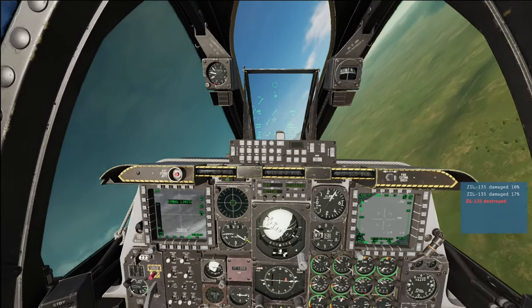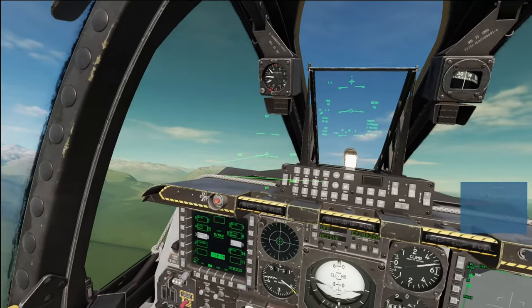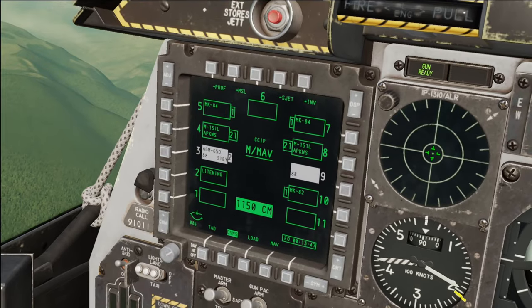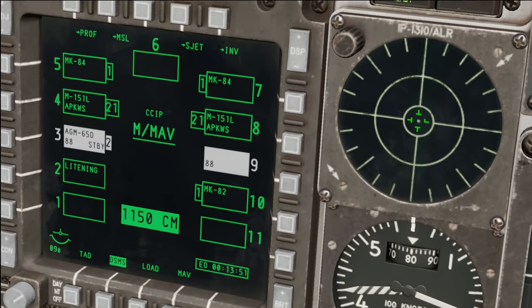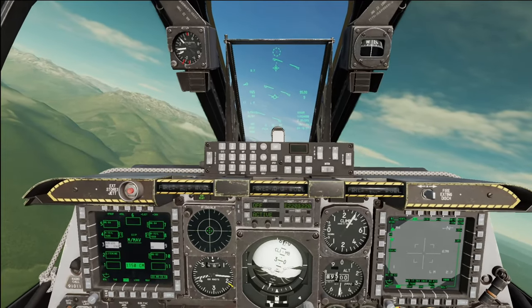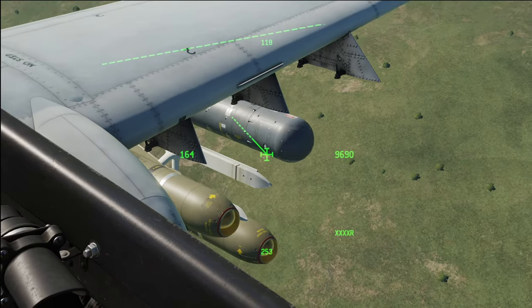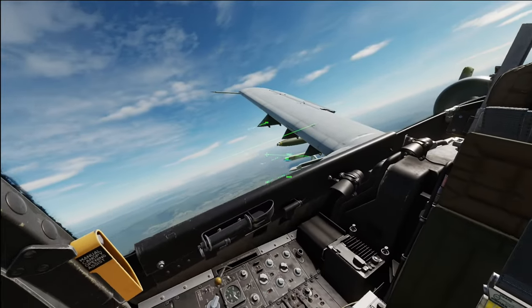We should have three more of these bad boys — let's check our page. One thing — and you might be able to set this up — is I wish it would automatically, when I have two pylons selected, drop one from each pylon simultaneously. Right now it goes right to left, so I have an extra hundred thousand pounds on one side compared to nothing on the other.